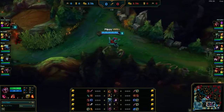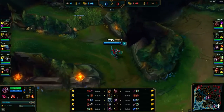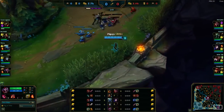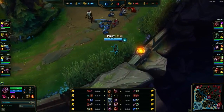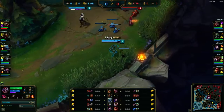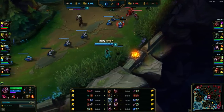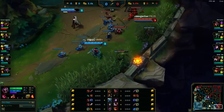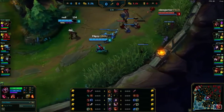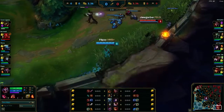Shaco support has never really been a thing, but since his latest changes he's much more viable in the support role, especially because of his ult. His boxes now have to be three-shot instead of being HP-based, which is much more useful in bottom lane. Before, the ADC would shoot it once and it would die, but now they have to shoot it three times.